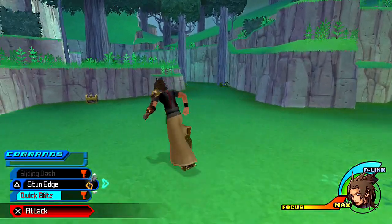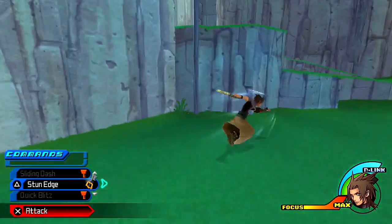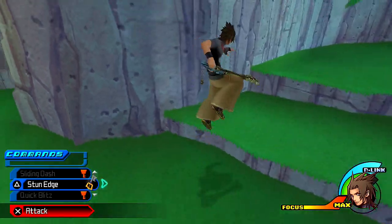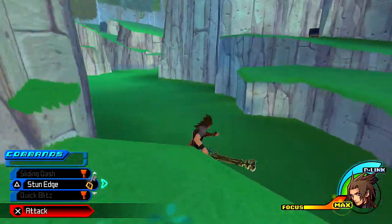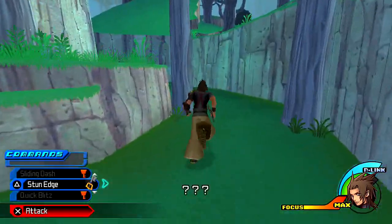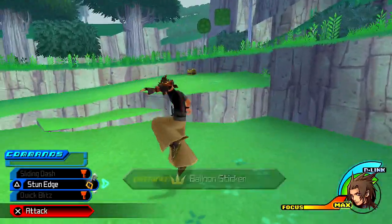Looks like we gotta hunt him down. But first, let's see if we can get our hands on some needed items. There are chests here, and to get a hundred percent completion in this game you have to find every single chest. I still remember enjoying this on the PSP, and my first experience playing Critical Mode — it's no happy matter. We arrive at a save point and get our hands on an obtainable item that'll be needed much later on.